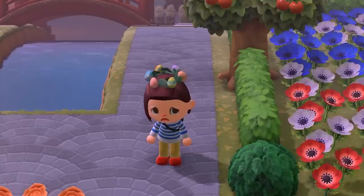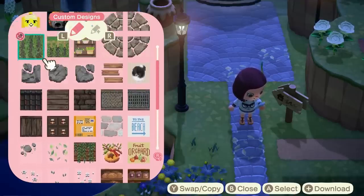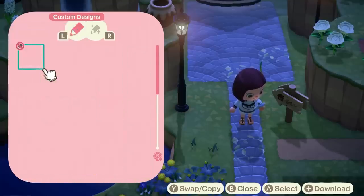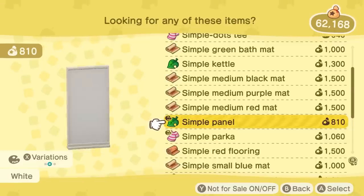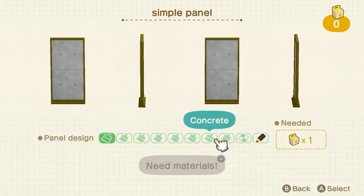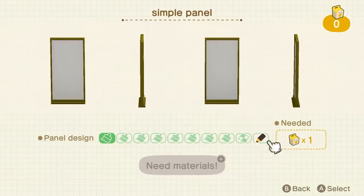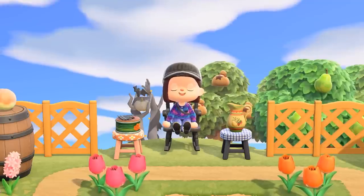Any decent path takes up at least 9 slots, not to mention your island's flag, stall patterns, and the hundreds of possibilities for the most amazingly versatile furniture item in the game, the Simple Panel. These 50 design slots fill up quickly. And if you share your island with other users, all of you share the same design slots. With the latest update, the developers have doubled our number of slots. Thank God.